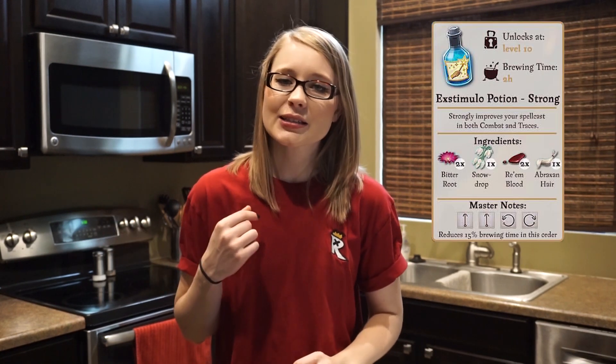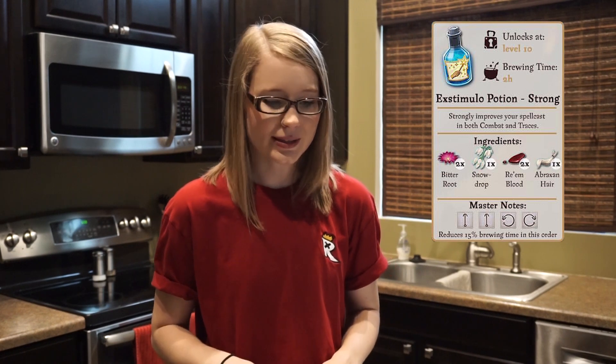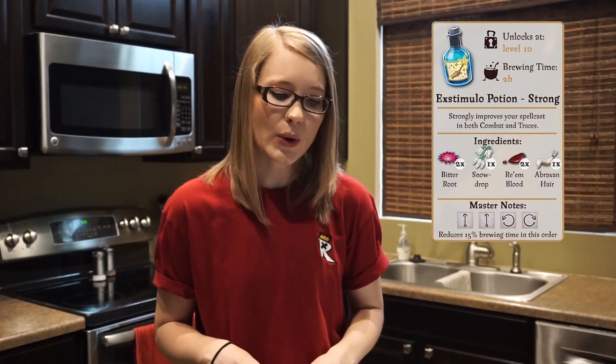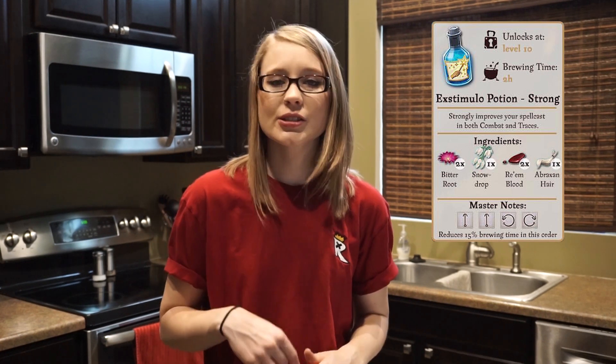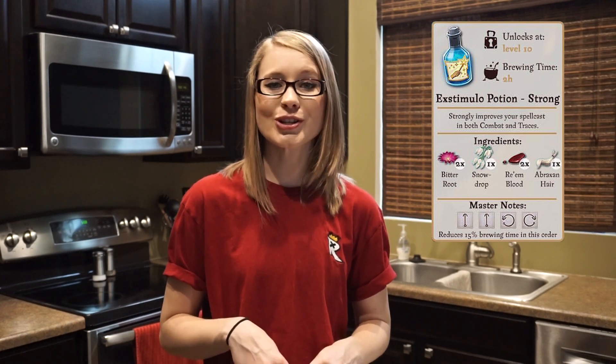The Strong Extimulo Potion unlocks at level 10 and takes two hours to brew. Its ingredients include two Riem Bloods, one Abraxen Hair taken from the mane of a winged Abraxen Mare, one Snow Drop, and two Bitter Root — which again is in every Extimulo Potion.